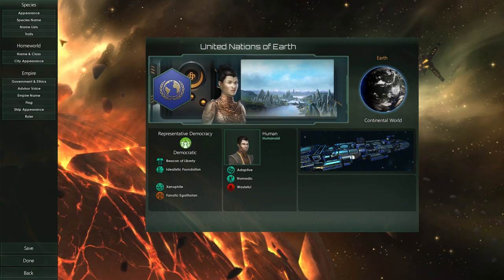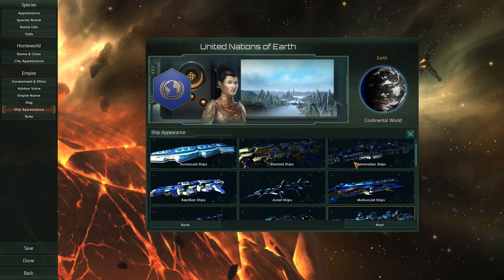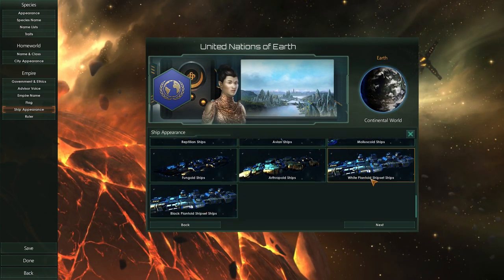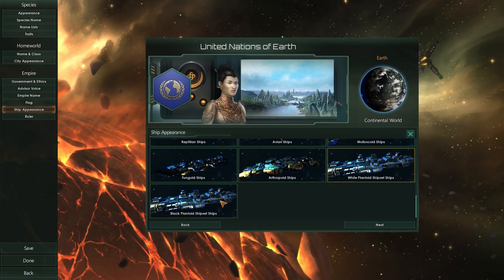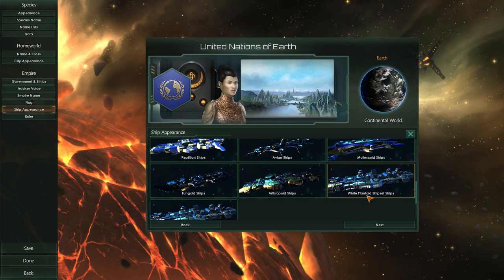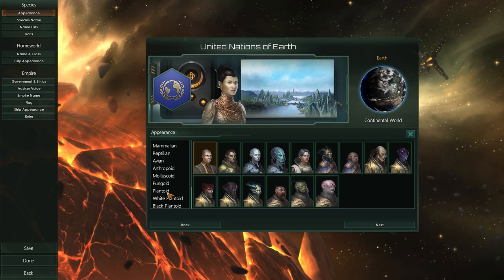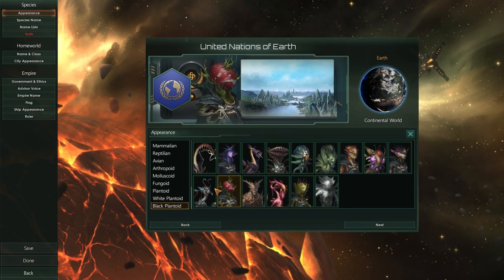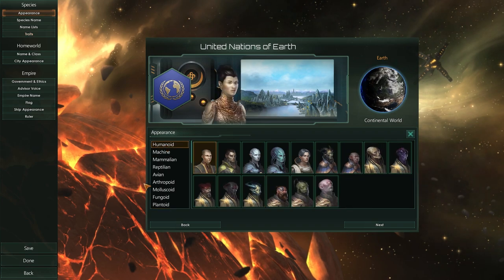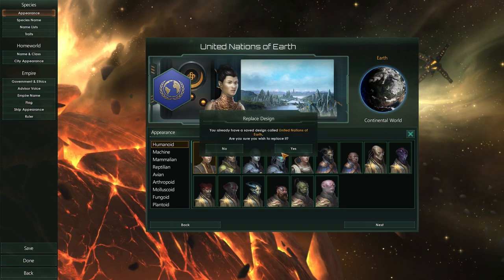I'd like to show you the ship appearances because they changed due to some of the mods. We have the white Planetoid ship set and the black Planetoid ship set, although I don't really see the difference right now. I do like the white Planetoid ship set a lot. However, in appearances, as soon as you click the white or black Planetoid options, traits are gone — so I don't think you can actually play with those. We'll just keep it human, won't change anything else.